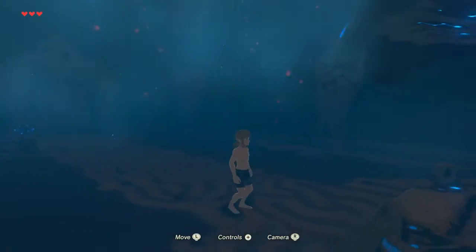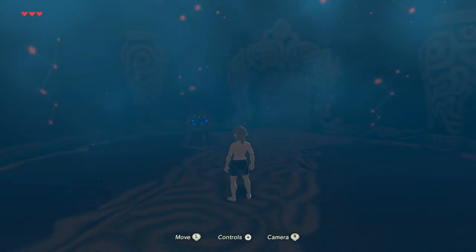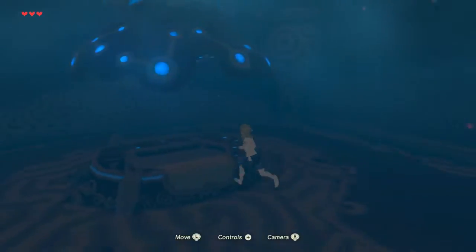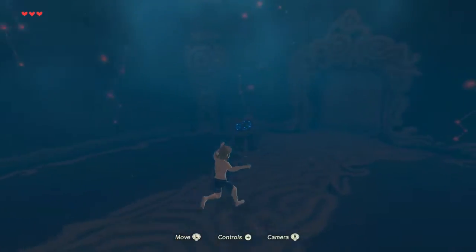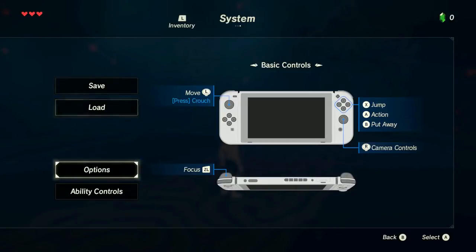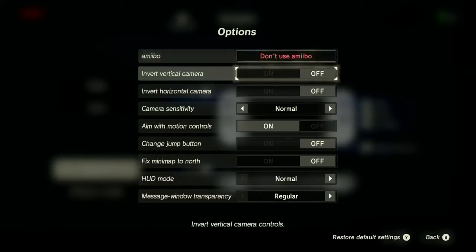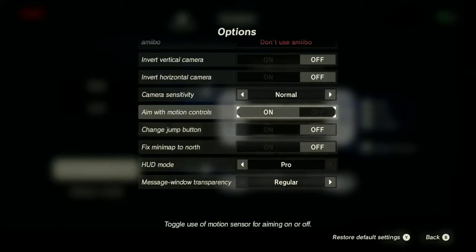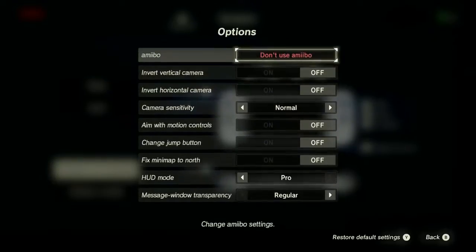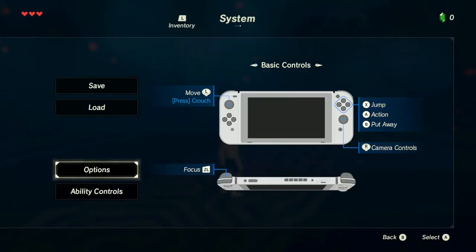You literally missed nothing except for me fussing about. The good news is that literally the start of the game is you waking up in like this sarcophagus, so I'm not worried about that. I want to change our control modes first. Pro — Aim with motion controls — we will turn that off. I'm not using the Joy-Con; I'm using the Pro Controller right now.